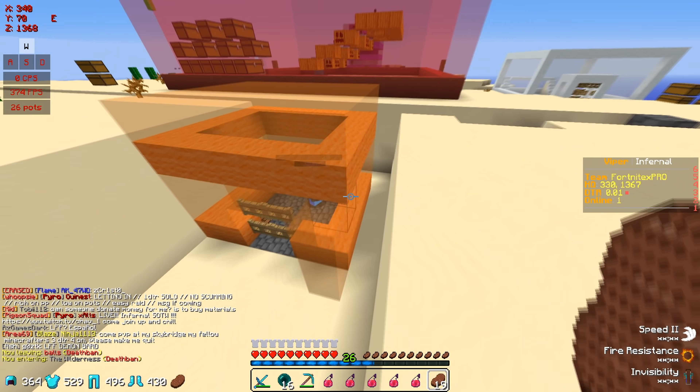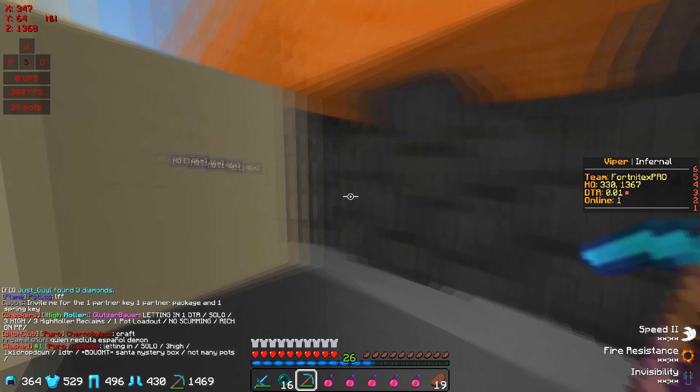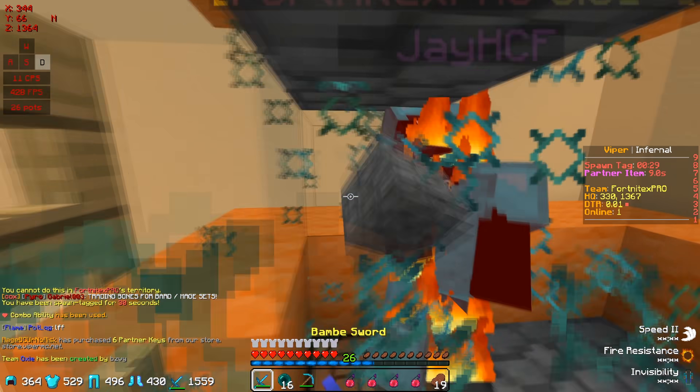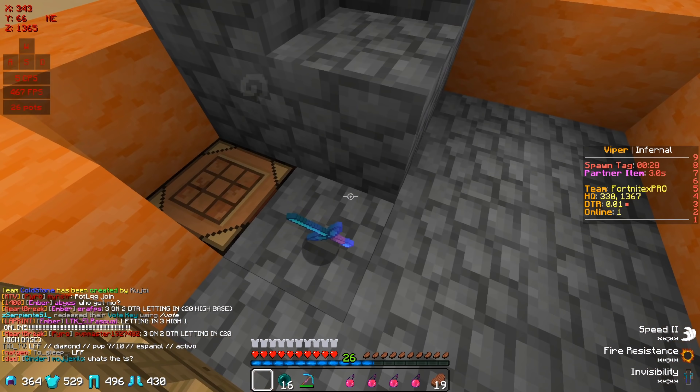I went to this guy's base who I saw advertising in chat that he was letting people in. Since I was at his base before, I knew there was a hole in his drop down through these cobble walls, but it appeared he had a closer drop down, so I ran in instead. I threw a pearl in the corner to make him think I was trying to outplay him and time warp in there — but in reality I did it assuming he was smart, to bait him into going in there, then mining out. And it worked.